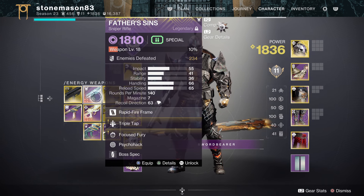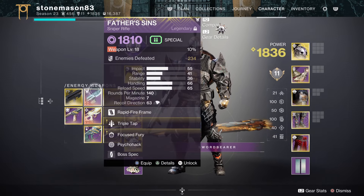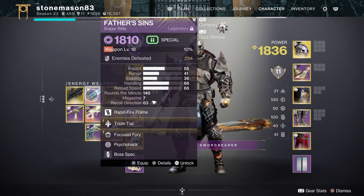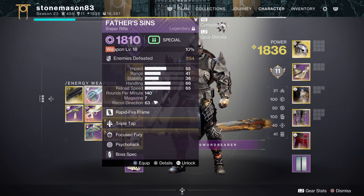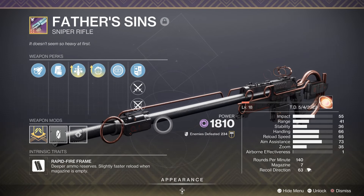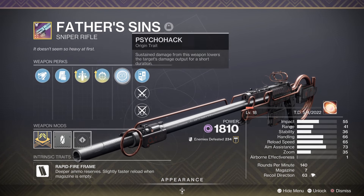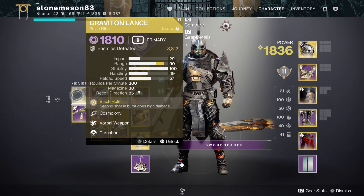I recommend carrying at least one sniper rifle and one fusion rifle on each elemental loadout. I don't have a fusion rifle here because there aren't really any good void fusions, but Father's Sins is pretty good — it procs Cascade Point if you're running a Cascade Point GL, and it's great for backup damage with Triple Tap for total damage and Focused Fury for sustained damage. It's a rapid-fire frame, so it has the better DPS of all snipers. Psychohack is also a nice origin trait, giving a bit of damage resistance.